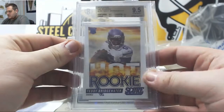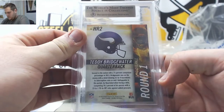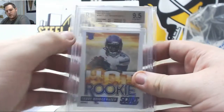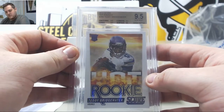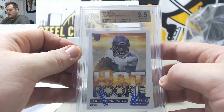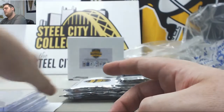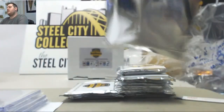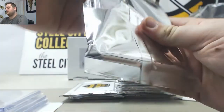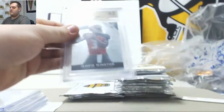Another rookie — 2014 Score Hot Rookies, nine-five Gem Mint Teddy Bridgewater going to the Minnesota Vikings. James B will take that. There are some autos in here, some different stuff — jerseys, patches, duals, triples, a little bit of everything, numbered cards. But everything in here is guaranteed to be at least nine-five. Some Pens in here as well.